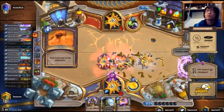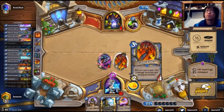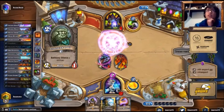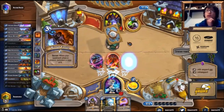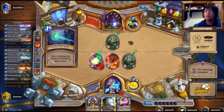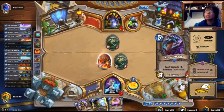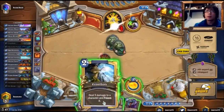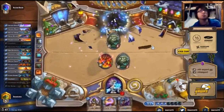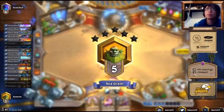Maybe he wants to use a smaller card as well. And again, he gives us another Owl — we got double Owl with Mirror Entity this game. That's very sad because against Handlock you usually get something very cool. But nevermind, we're gonna Frostbolt his face and end this game. And that's it — that's the third game of Temple Mage.